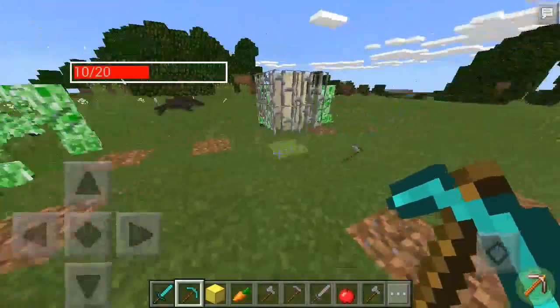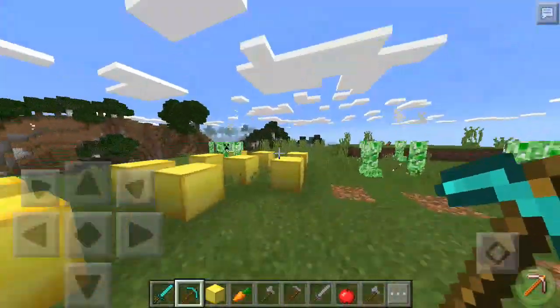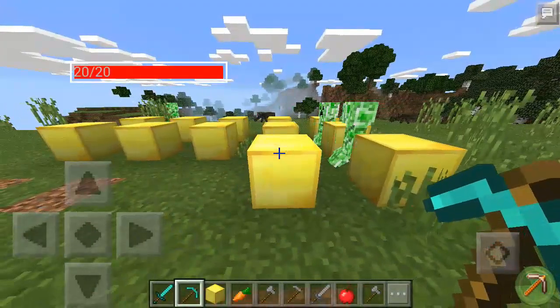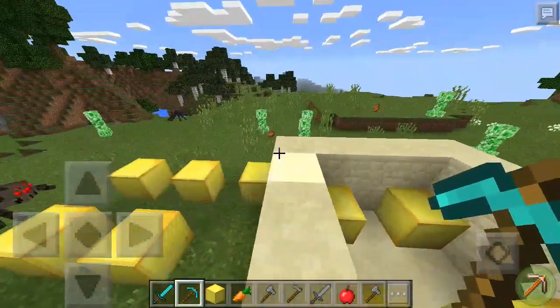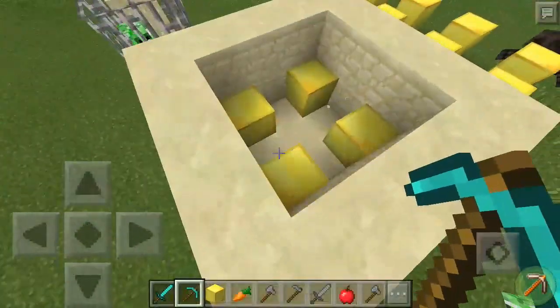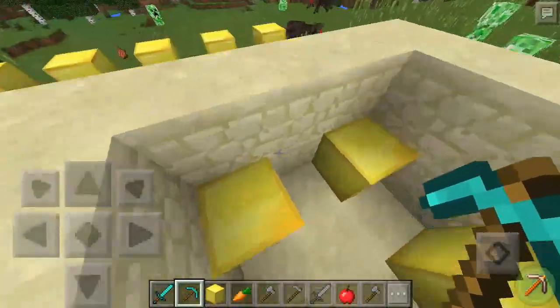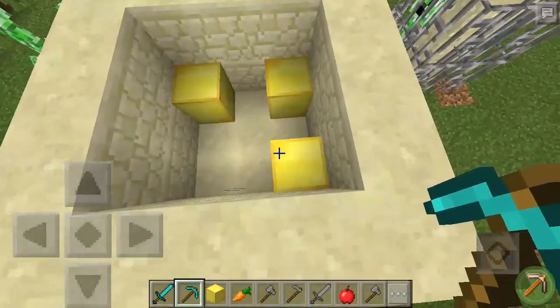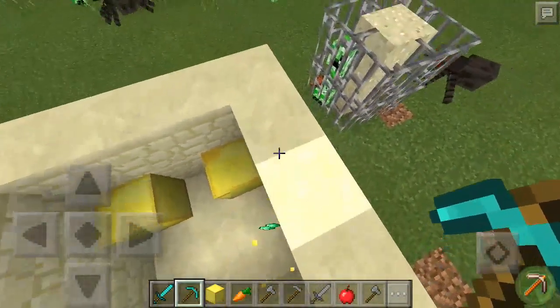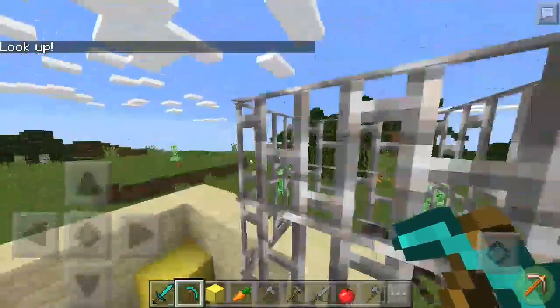We got kind of like mobs — I think there's two mobs. This is the most luckiest thing ever — there's kind of like a building, that's really lucky, bro. This is really lucky. We get emerald, we get compass.